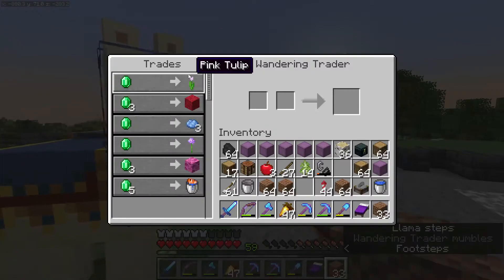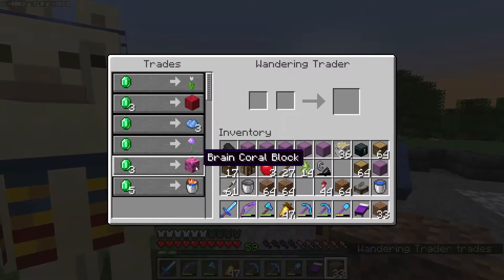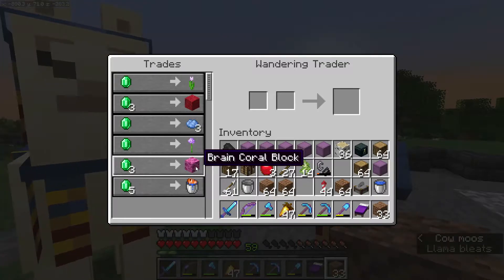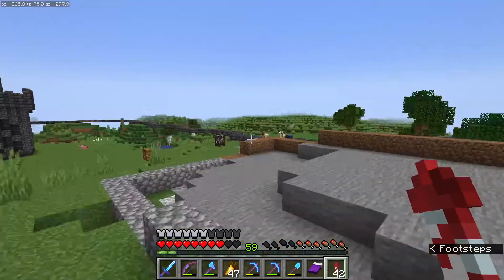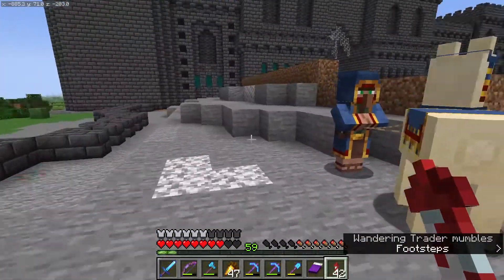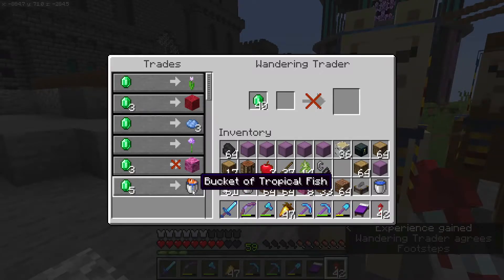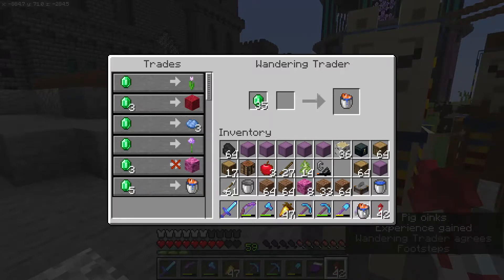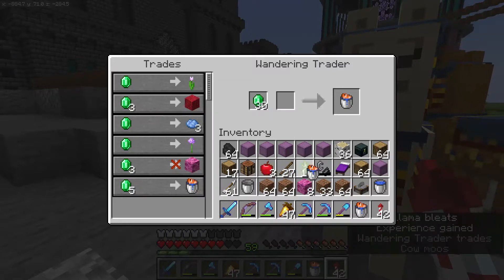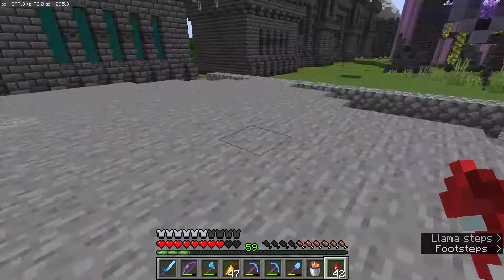Let's see what this wandering trader has. He has tropical fish and brain coral, which I've been using for stone. I want to buy the brain coral block from him — I know you can't get much. And I actually do want to buy two buckets of tropical fish. So we're going to get a little sidetracked here from laying out and planning things, because I just remembered two things.